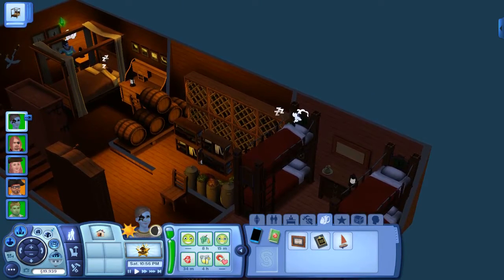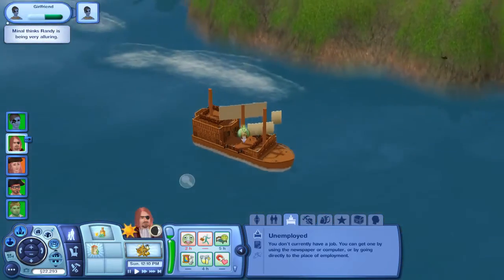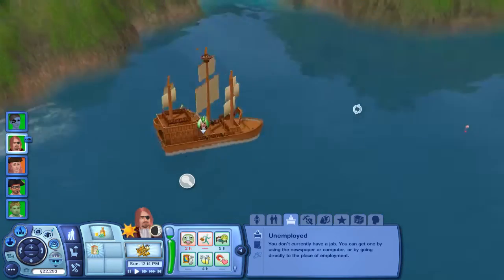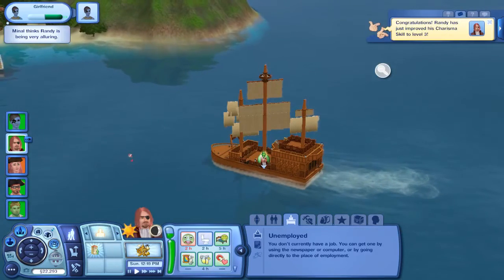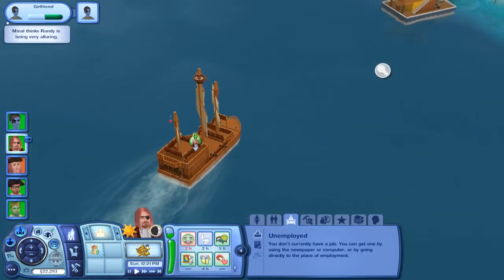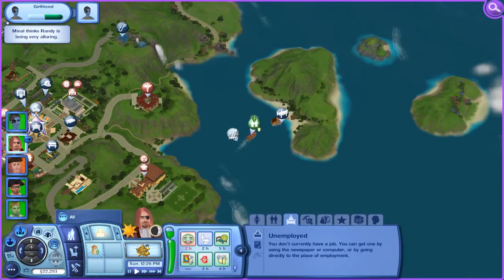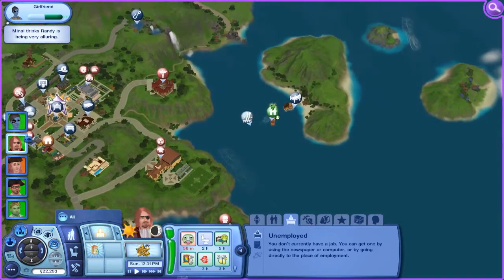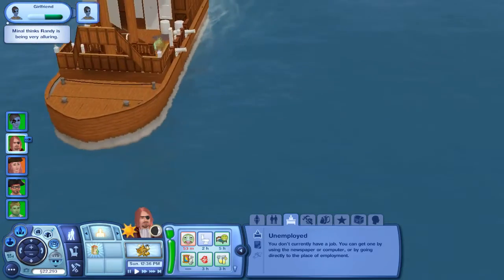I guess what I'll do is actually continue this part in the morning once they wake up. Alrighty, we're back and we have upgraded the houseboat speed to fast overnight, so we'll see how fast it goes. He improved his charisma skill to level 3. Now it's a half decent speed — let's see from map view. Pretty good. Look at that, they are hauling.